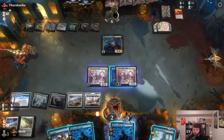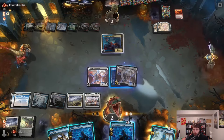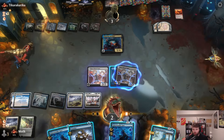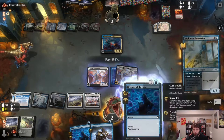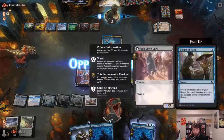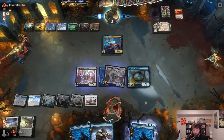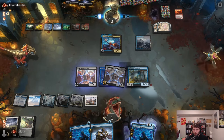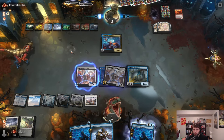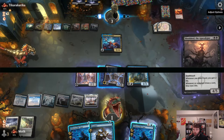That has flying so we have to play this to have a blocker, but it's possible we just die. Let's attack with our one that can't be blocked and play the Prankster. We're just going to die to the Shoulder It — that's the issue. They did the right thing, just played the Shoulder It and that's going to be game.